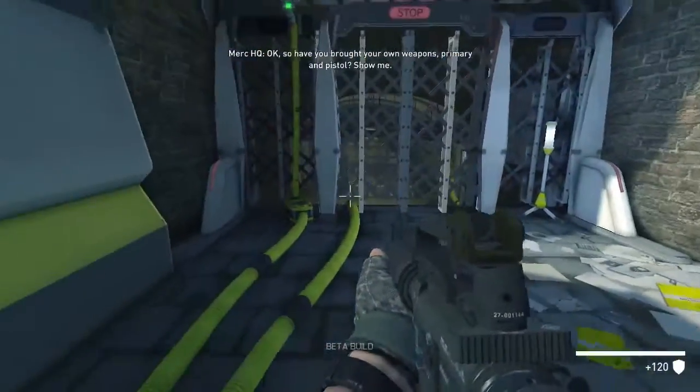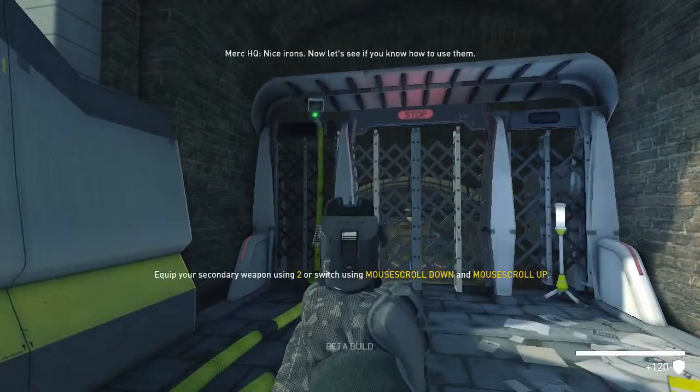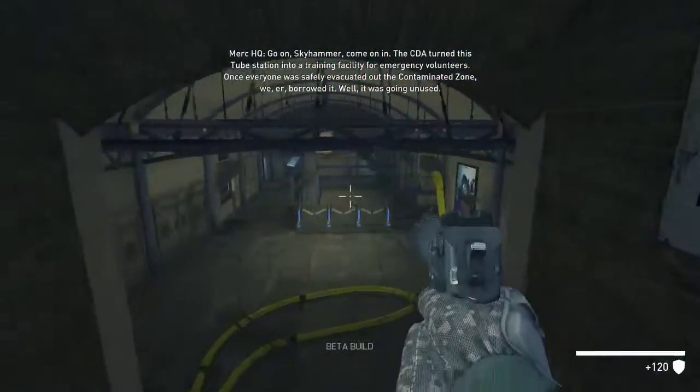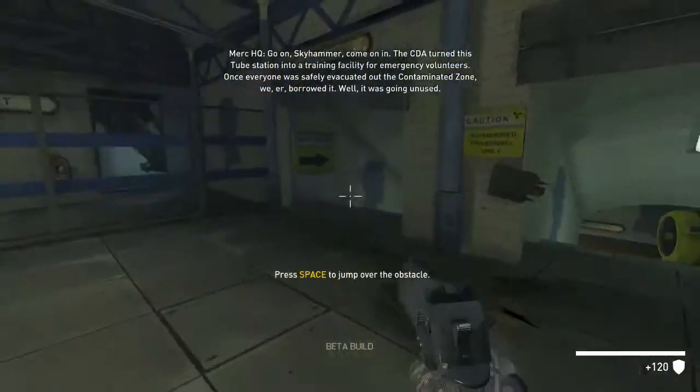So have you brought your own weapons, primary and pistol? Show me. Nice irons. Now let's see if you know how to use them. Come on in. We're in — they've turned this tube station into a training facility for emergency. And we're in.